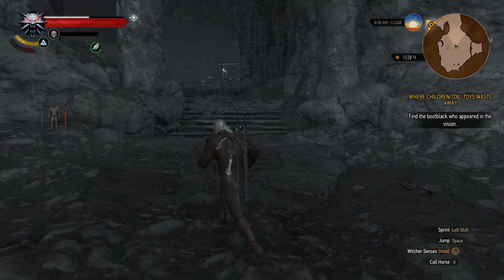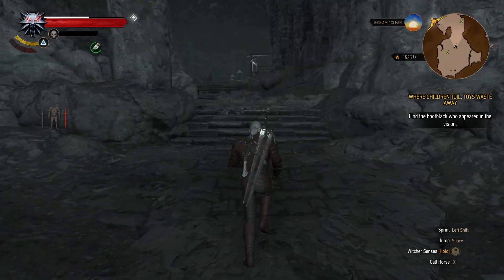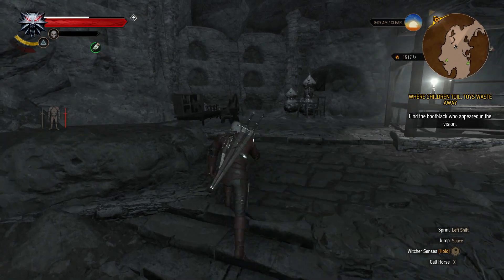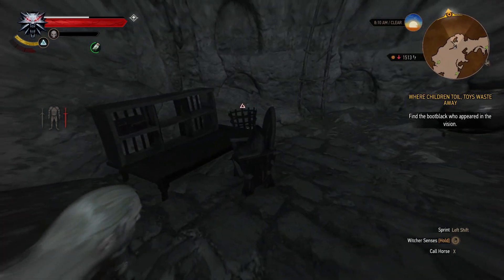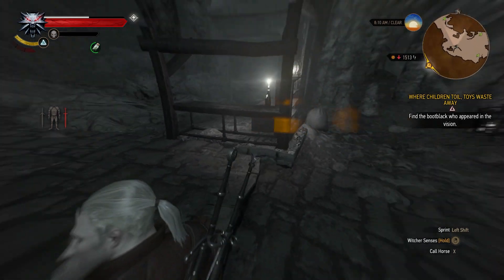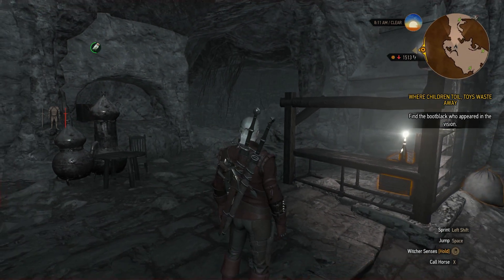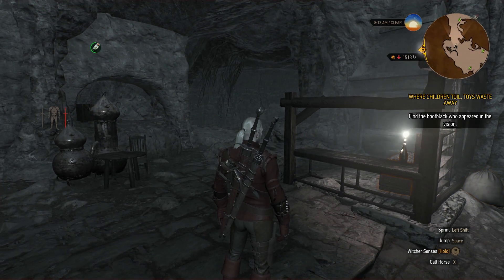Now once you're inside, there's going to be a golem here. Once you defeat him, you go up these stairs and use your Witcher Senses right over here, and you're going to find all the remaining diagrams in this area. And that's it — you now have the complete Grandmaster Griffin Witcher set. Pretty cool if you want to use that.